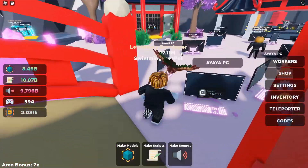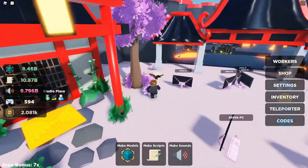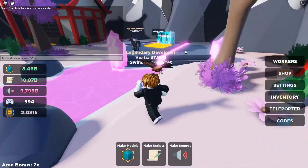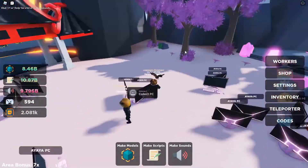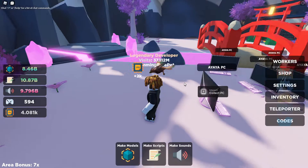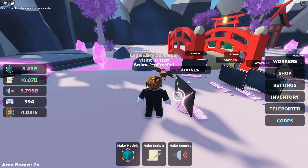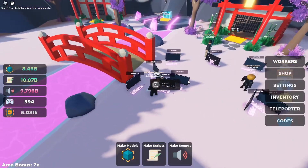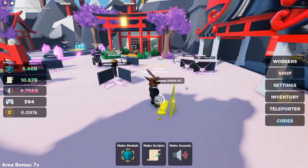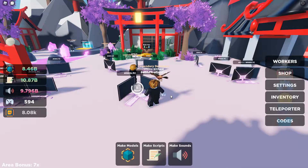Okay, so it's kind of like a Japan aesthetic with Sakura trees and bamboo. I see it. So there's a Yaya PC which gives 2k CPUs. Let's see if we can find a golden one. Here's one. Let's see how much this gives us — I'm guessing 5k, but it only gave 2k. That's probably a bug.